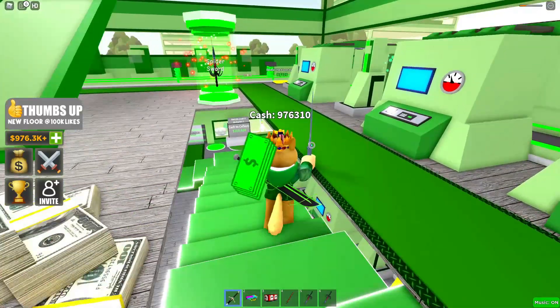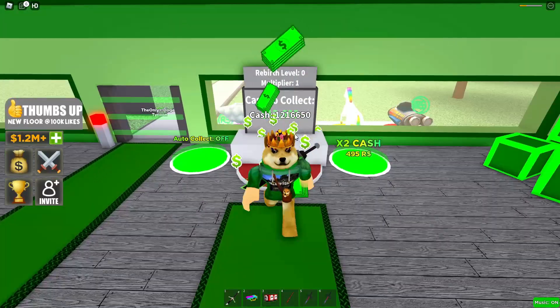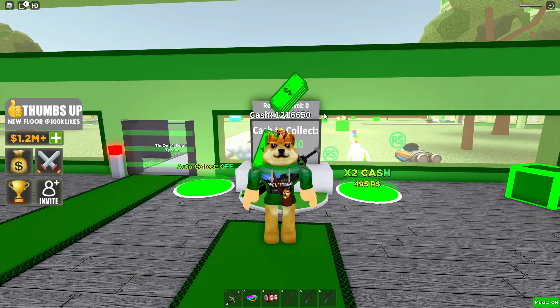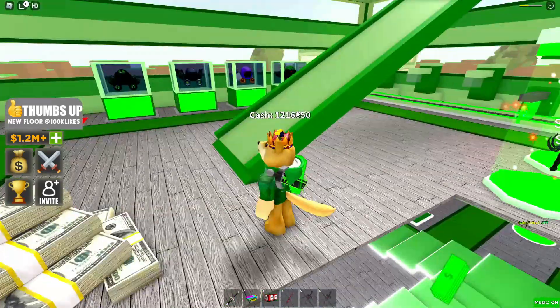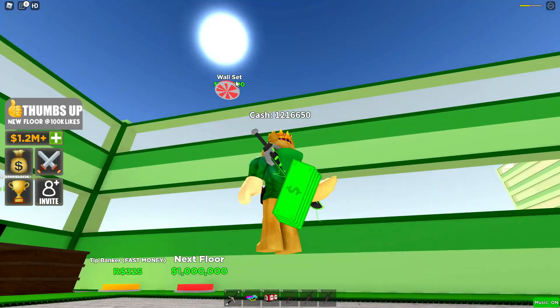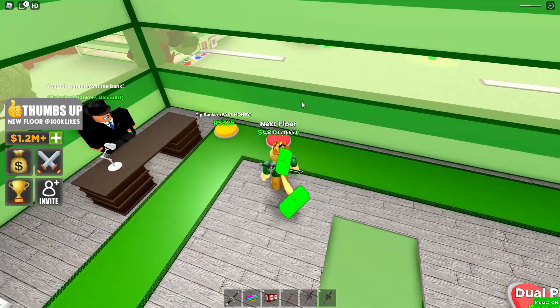I'm trying to get my million dollars — let's collect it. There we go: 1.2 million! Doge has officially become a millionaire. We now have a million dollars, which means I can actually get the next floor.